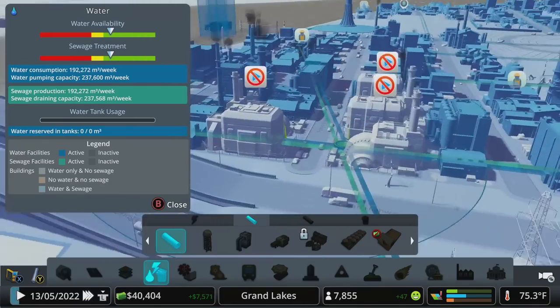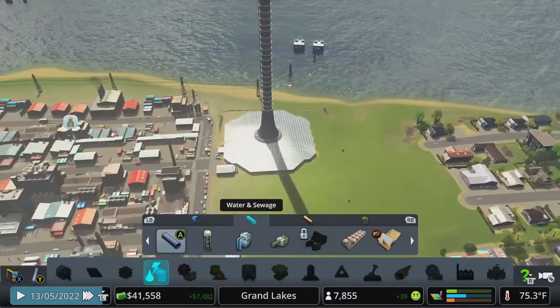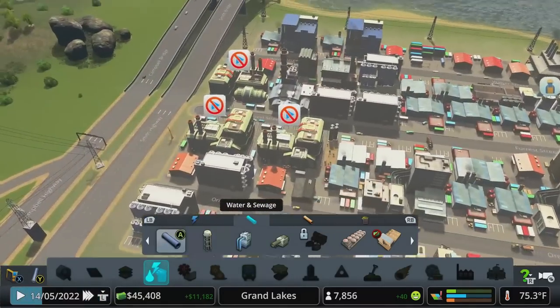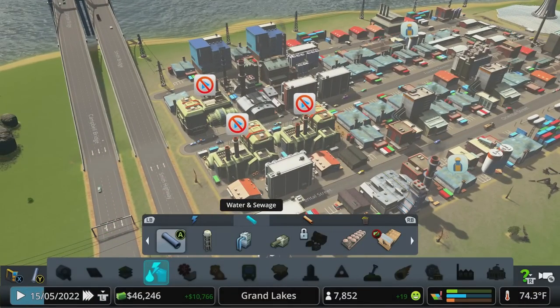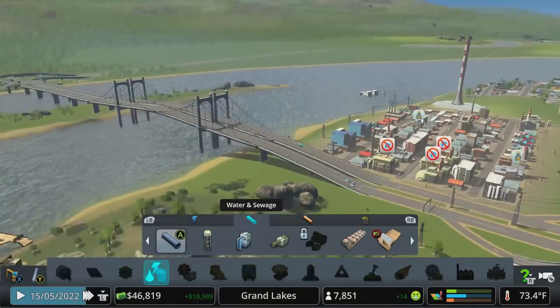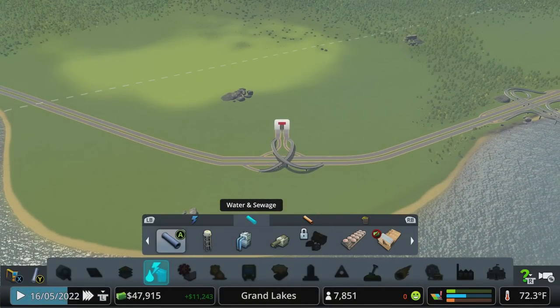I turned off the three coal power plants because I was able to unlock the solar updraft tower, which produces a lot more power than those do. So we turn these off, get the budget down, can increase the budget and turn these on again before we have to buy another plant. Hopefully I will remember that.